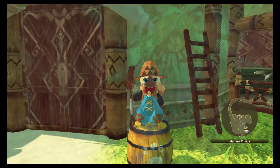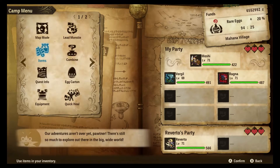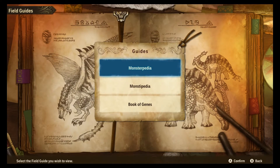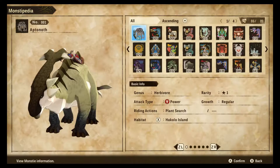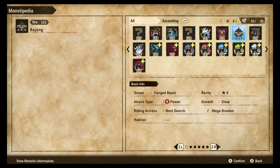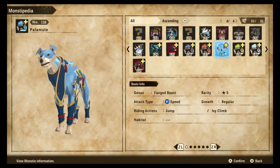The water palamute is probably tied for the best water monstie in the game with Mizutsune, which isn't really saying that much considering there are only five water monsties in the game — four if you count Ludroth and Purple Ludroth as the same thing, because Purple Ludroth is just a Ludroth but better.